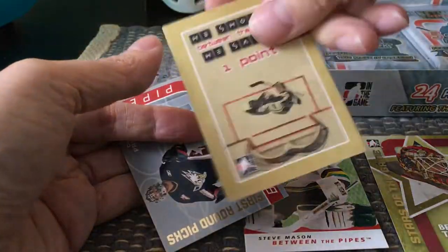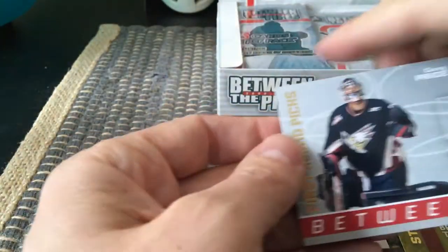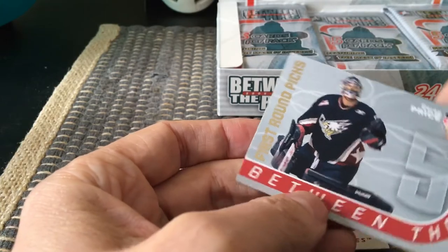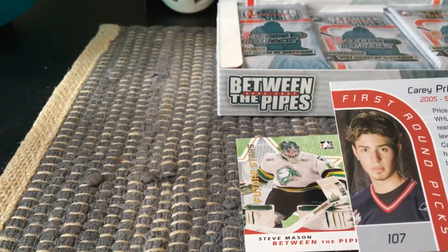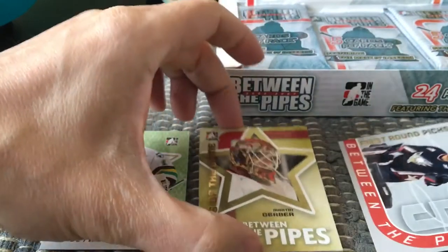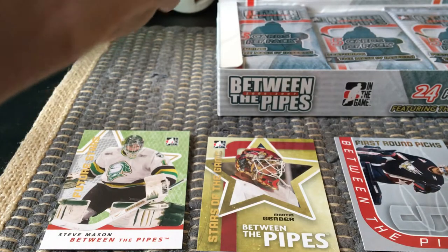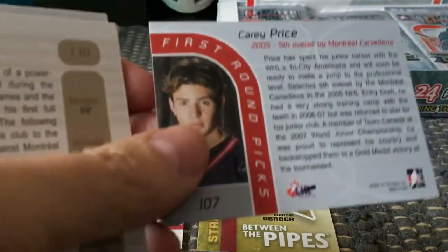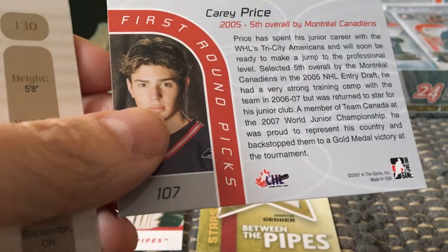We did get a Carey Price — yes, it is — and this is in fact a First Round Pick, numbered 106. The First Round Picks run from 105 to 116, so they're another subset of the base cards. We landed the Carey Price right off the bat — a pre-rookie card of Carey Price. It says he was with the Tri-City Americans and was selected fifth overall by the Habs. How young he looks — very cool.